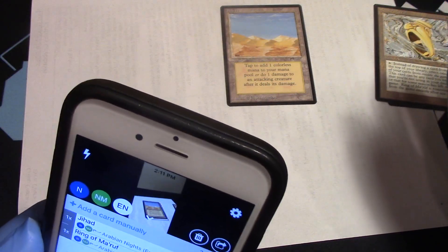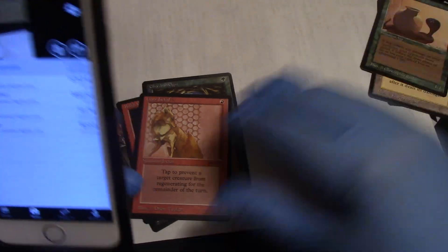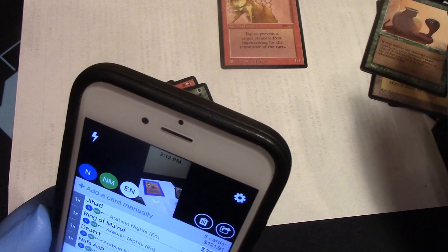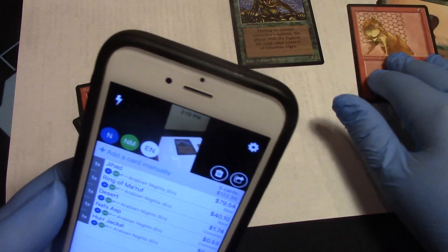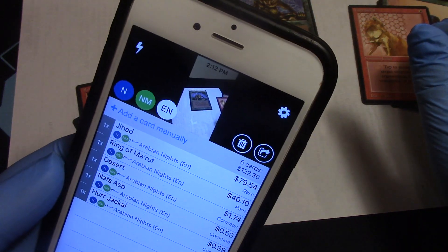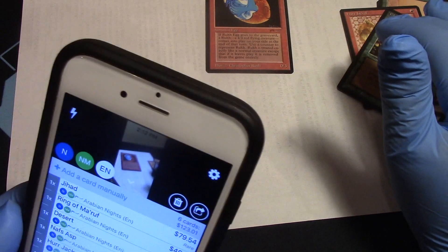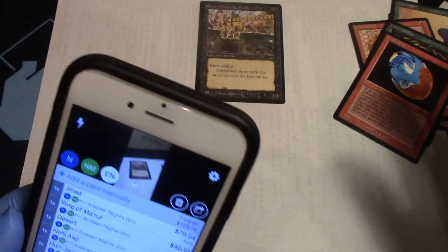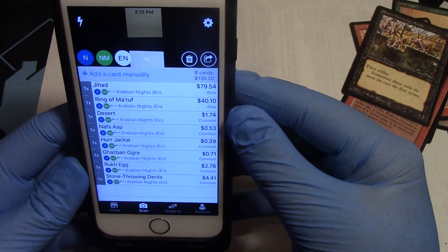Continuing. $1.74 — grading that sucker, that'll come up. Nasp Asp: also $0.53. Crazy, crazy. Herd Jackal — that one should be a little bit more. Come on, give me a dollar. Nope: $0.71. Close. Should do the Prices Right with these. $2.78. And the Stone Throwing Devils: $4.41. There we go. Craziness — $130 total dollars of cards.